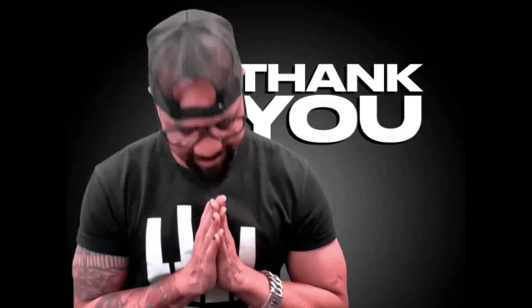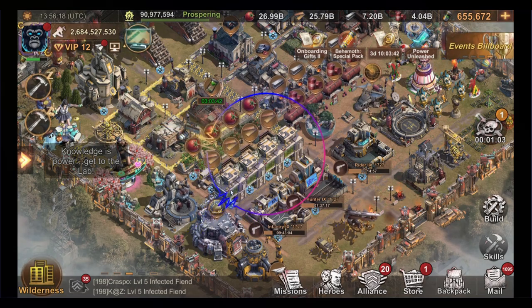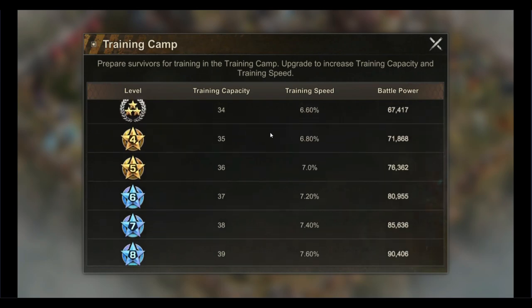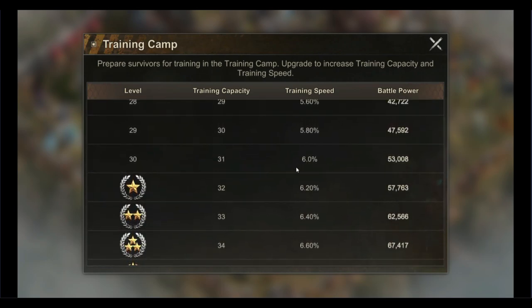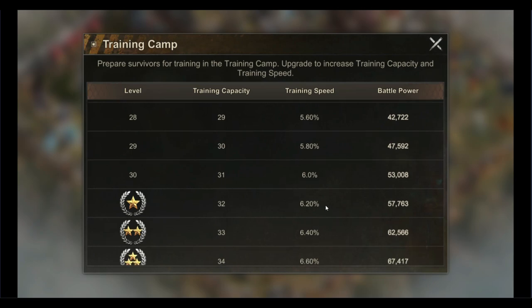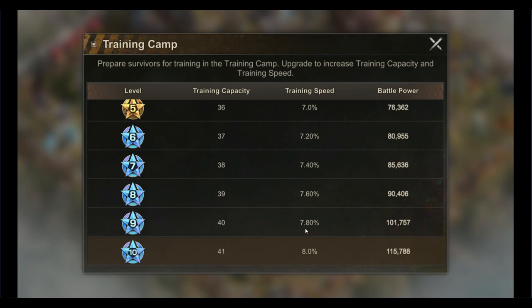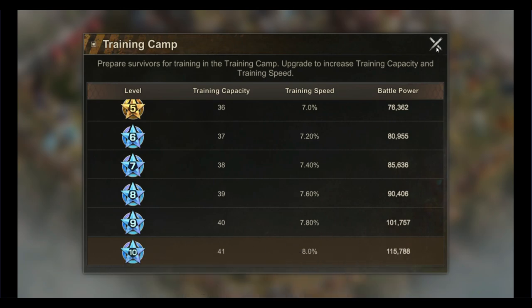The fourth way to increase your troop training speed is by the level of your training camps. Not only do they offer increased troop training capacity, but at level 30 they each offer an amazing 6% boost to your training speed. Individually they aren't much, but when you combine all four together, that's an amazing 24% training speed boost. As your state age progresses, you can continue to upgrade these to reach plasma level 10, giving you a whopping 32% training speed boost.